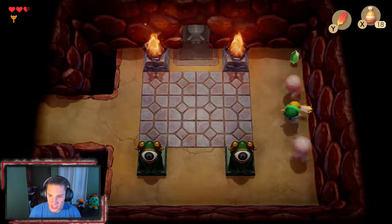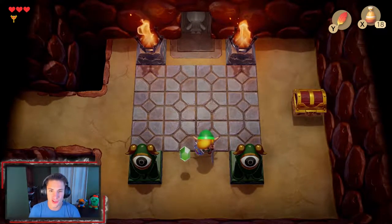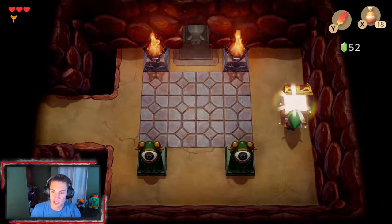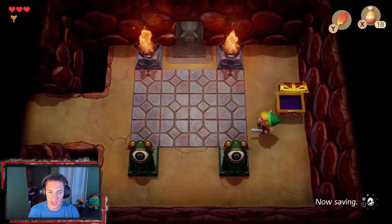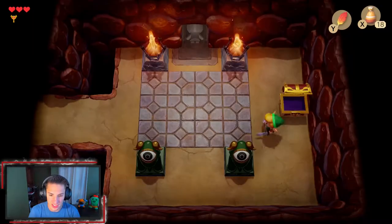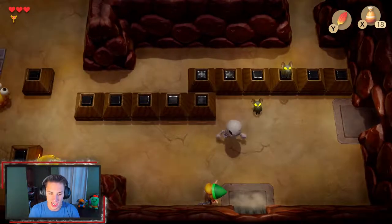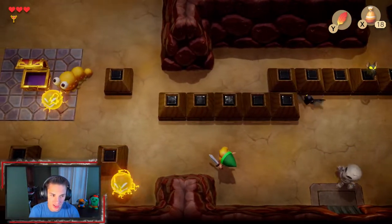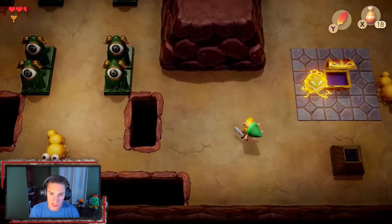We get the enemies up against the wall to land hits, take them out, and a chest drops. We open it and find the dungeon map — now we can see everything. One door flips us back to the other side. There are two more chests to grab: one through a path up here and another we can spot on the map.